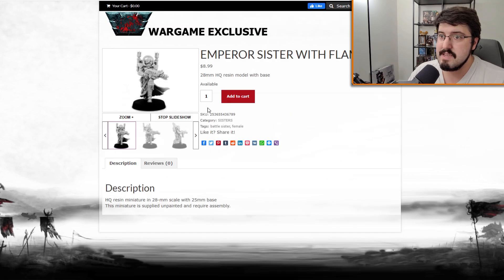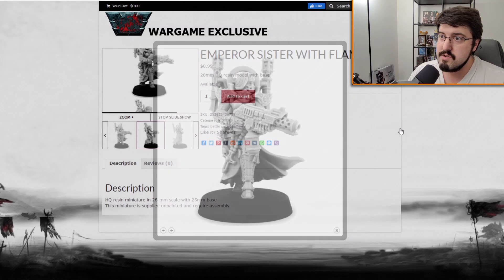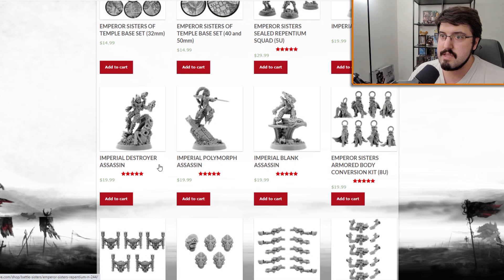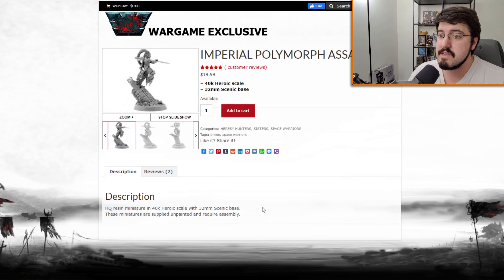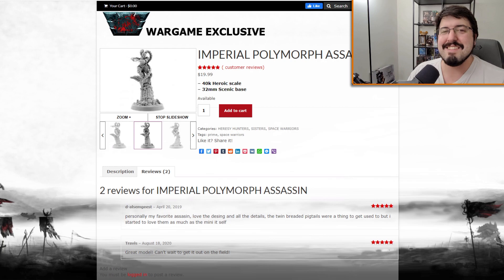At the price of $8.99 per model, or some of the other ones like the Assassin at $20, that's actually not a bad price depending on what shipping is. Shipping is not listed. Let's see the reviews — 'personally my favorite Assassin, great model.' And 'the twin-braided pigtails were a thing to get used to, but I started to love them as much as the mini itself.' I love me some braided pigtails.